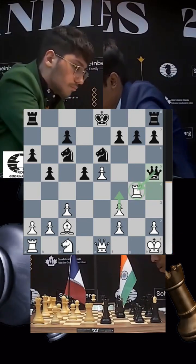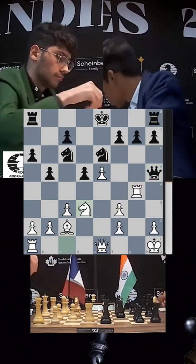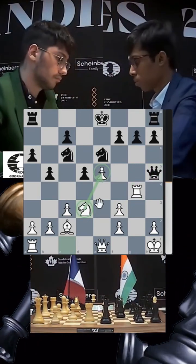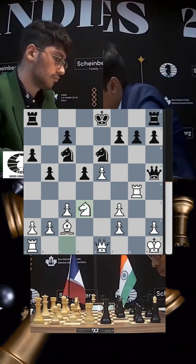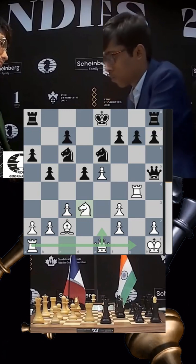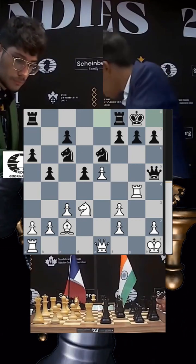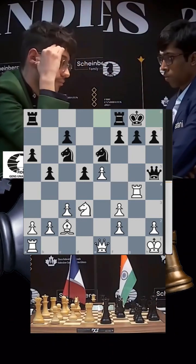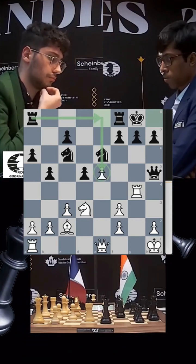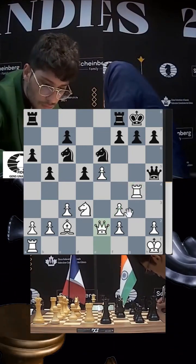Alireza Firuja plays his knight to d3 — a fantastic square. This knight on d3 is beautifully positioned: it defends key squares and promotes the idea of f4. Firuja may want to follow with queen e2 and rook g1. Pragnananda castles, which seems logical, and Firuja plays queen e2 — a move that indirectly defends the rook while preparing f4-f5.